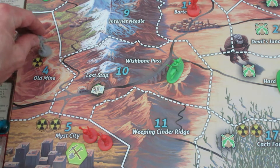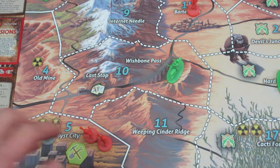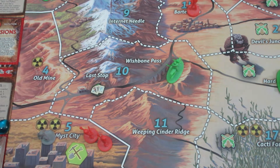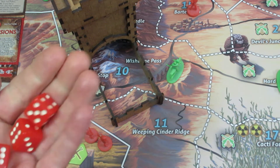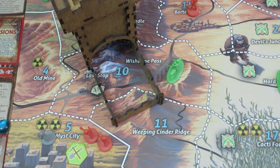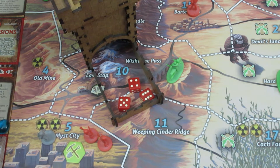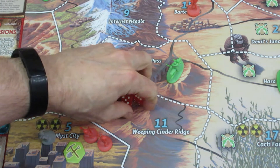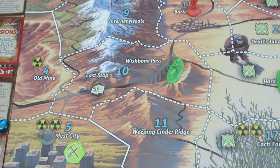For her first action she's going to move down here to Mist City — six actions remaining. For her second action she's going to attack the two Techie Mobsters. Because she has Deadly Blade she gets to add one extra die, so with two Techies we roll three dice, hitting on a three-plus. Those Deadly Blades were very deadly — that's absolutely wiped out the two Techie Mob guys.